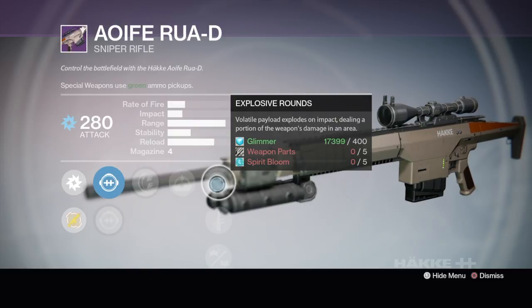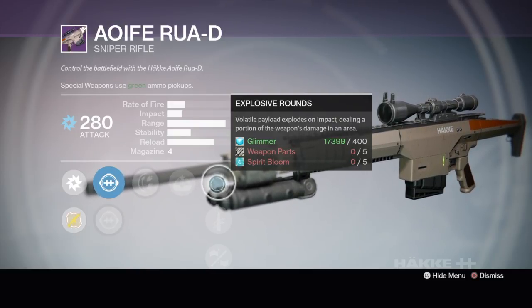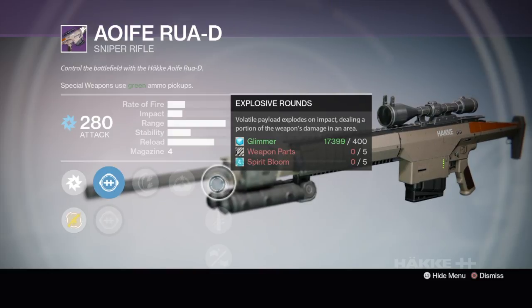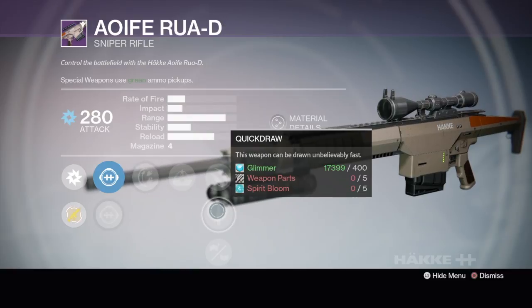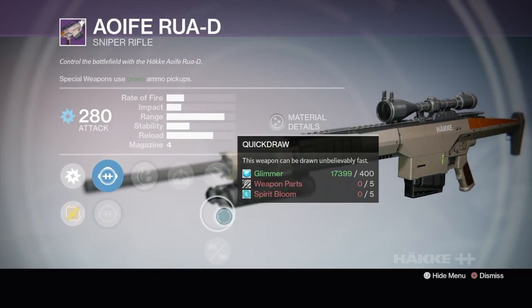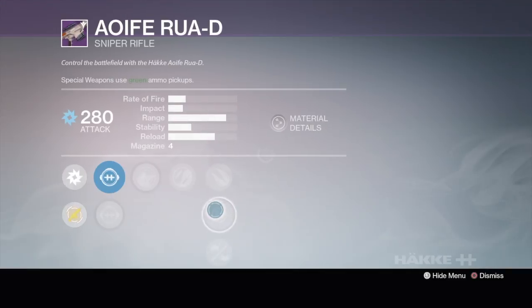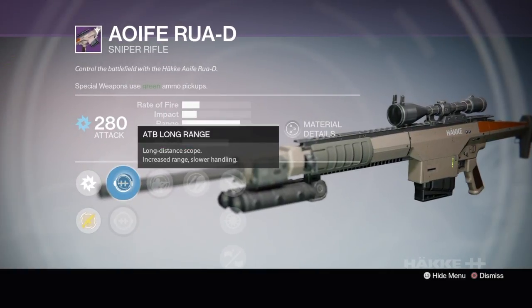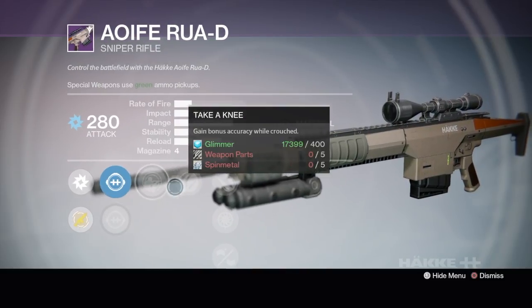A few of you guys said you like Explosive Rounds for snipers — I wouldn't know why because doesn't it split the damage? Like if a shot was gonna do 100 damage it splits into 50/50? I don't know if that makes a difference. Quick Draw and expanded magazine — I'm not really feeling that one. Let me know what you guys think of the Arms Day snipers.